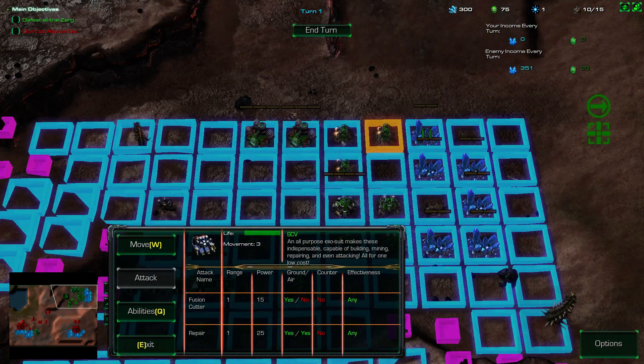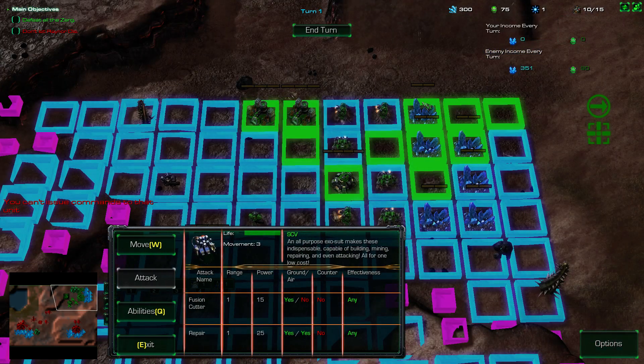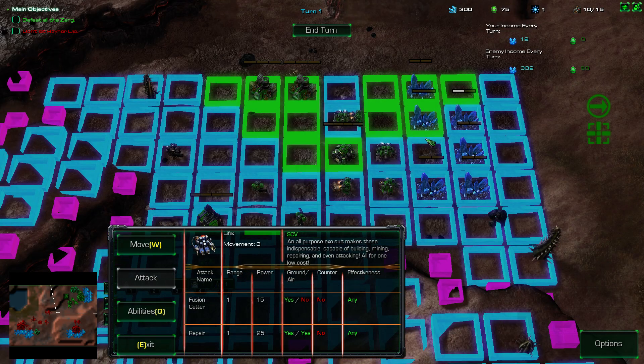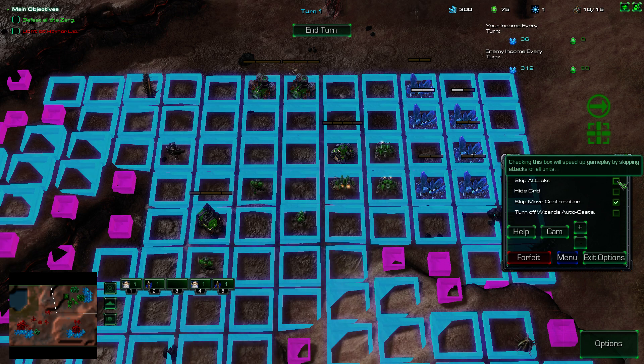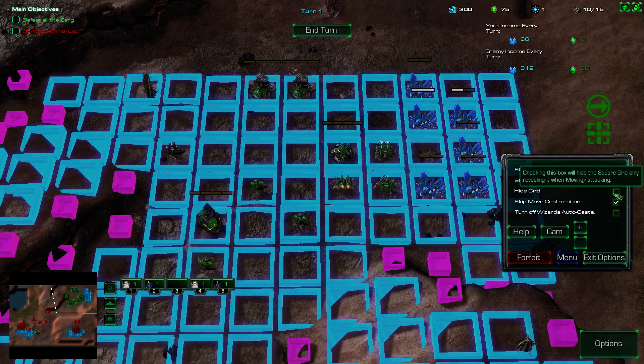Let's put these guys on... why can't I see their movement range? Cycle through the units with W. Okay, now we can see it. Let's fill up the geysers — the mineral fields closer to the command center gain more minerals. So let's put these guys on the closer ones. It says to go to options — skip movements. Checking this box will speed up gameplay by skipping movement animations. I think we'll keep the grid though.